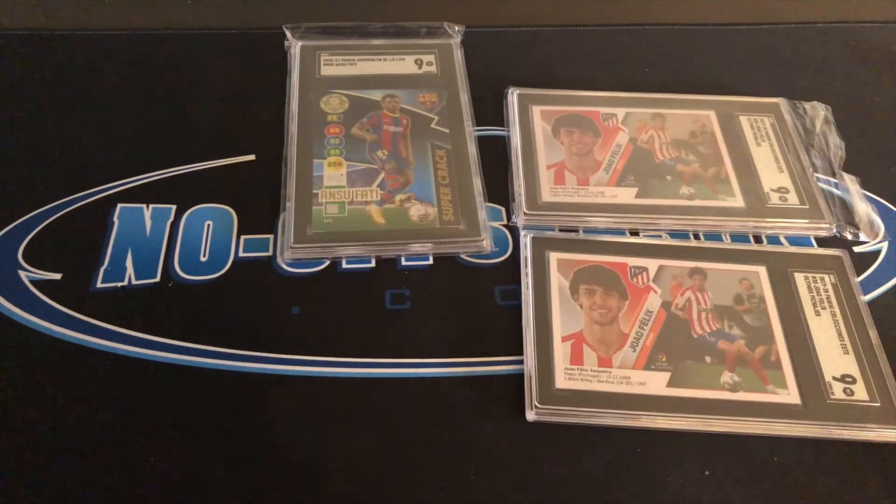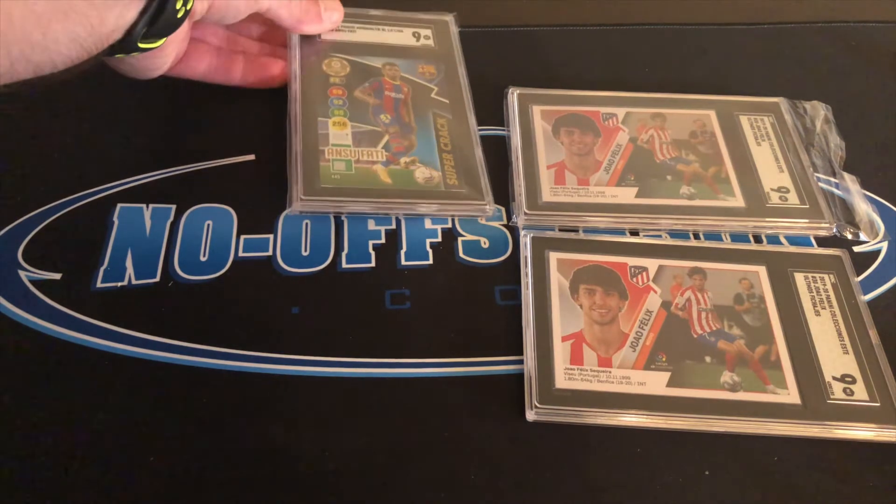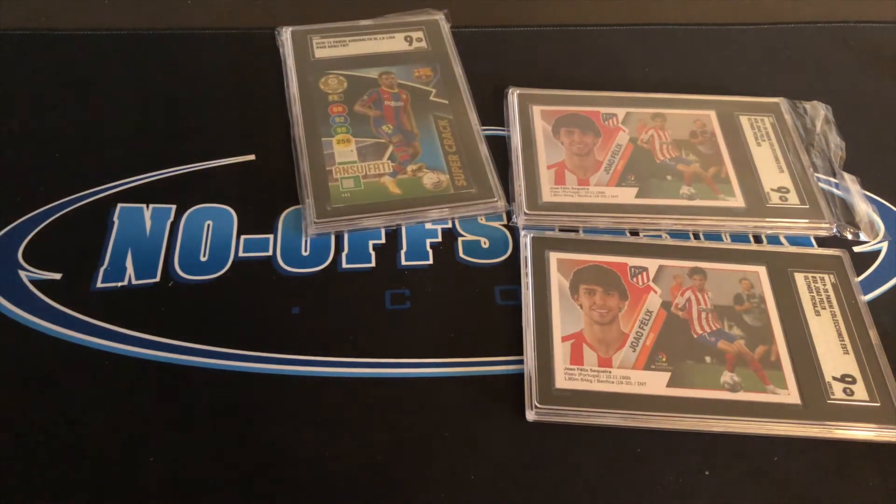Super crack is the card that you want to pull from Adrenaline. Ansu Fati is coming back from a knee injury, but he's only 19 years old and will be a superstar.